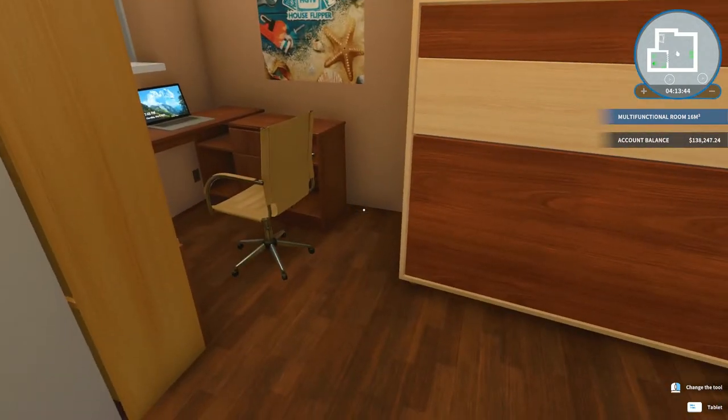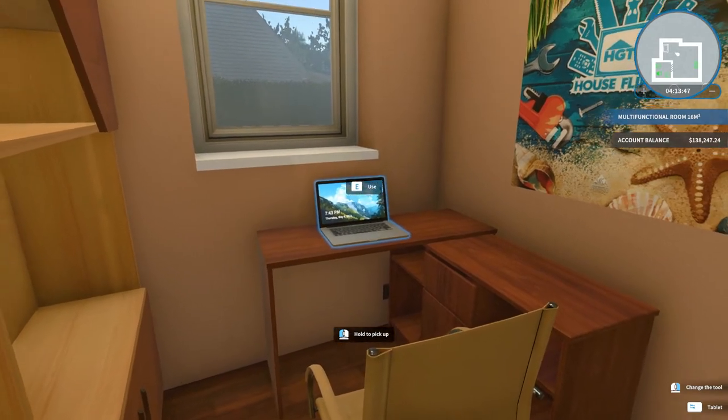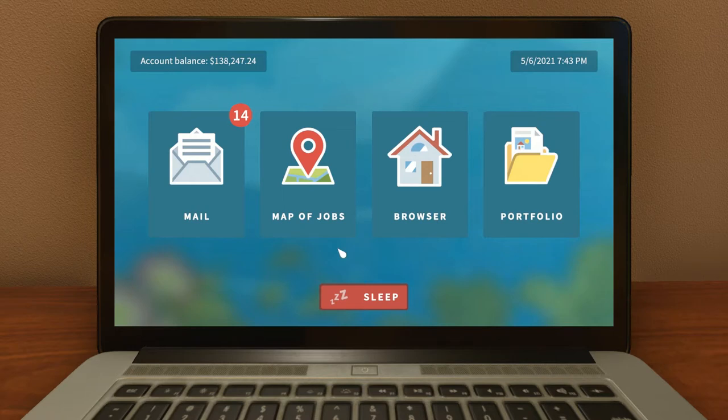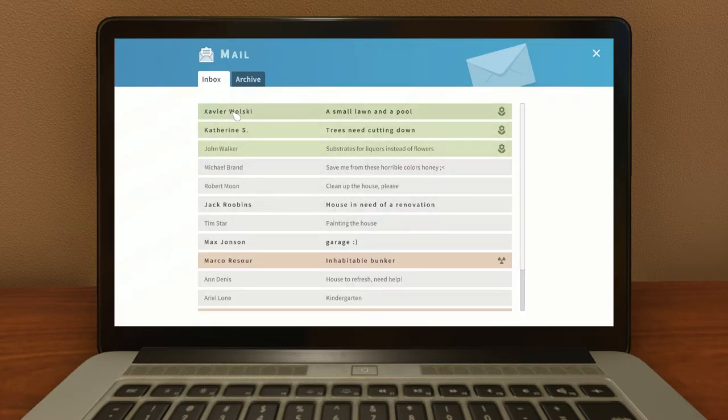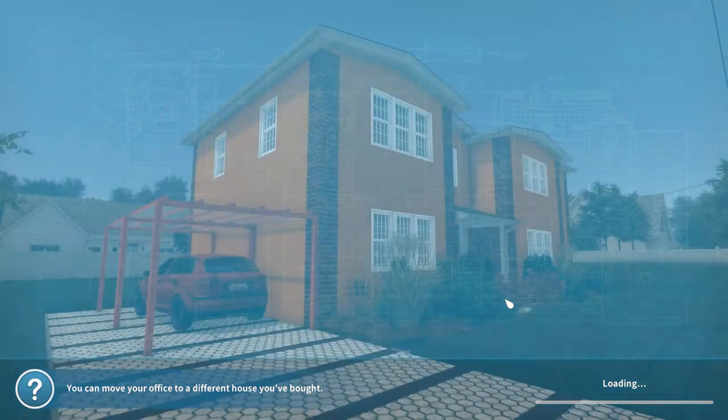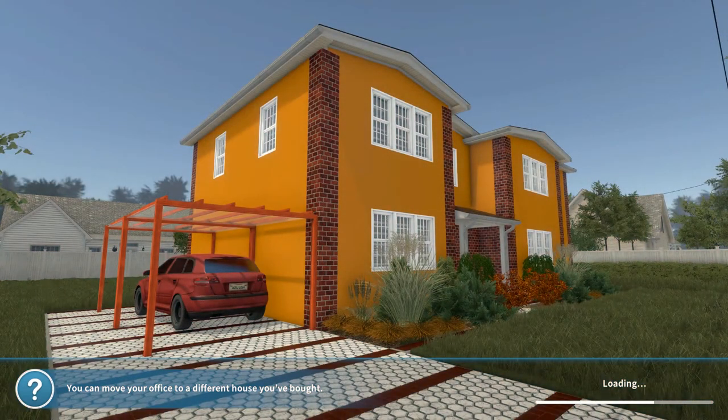One of the biggest updates to House Flipper has been the gardening and landscaping aspect. I haven't done much with that, and one of the reasons is because mowing the lawn is a pain. But here's what you do: look for a small lawn with a pool. If you do that, you get a lawnmower and it becomes so much easier. So let's go do that.